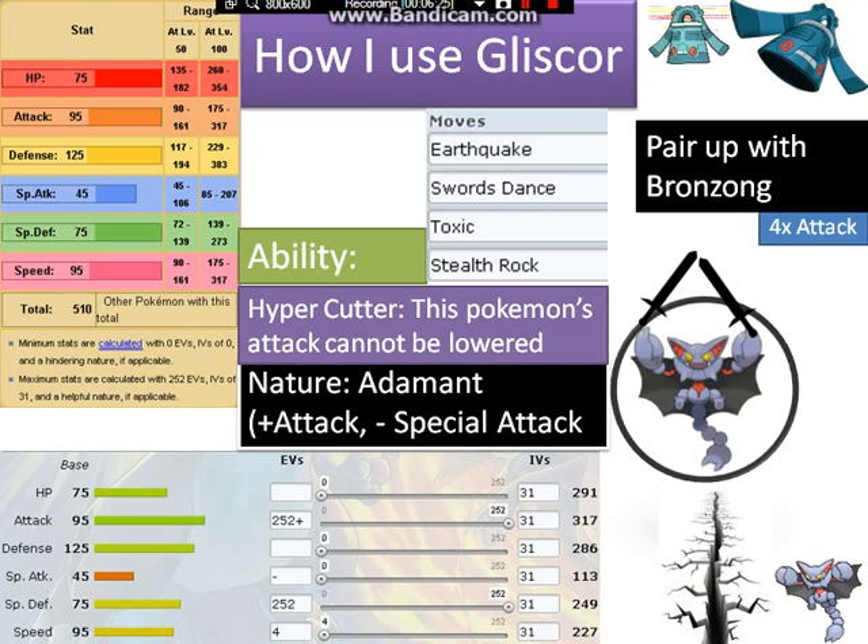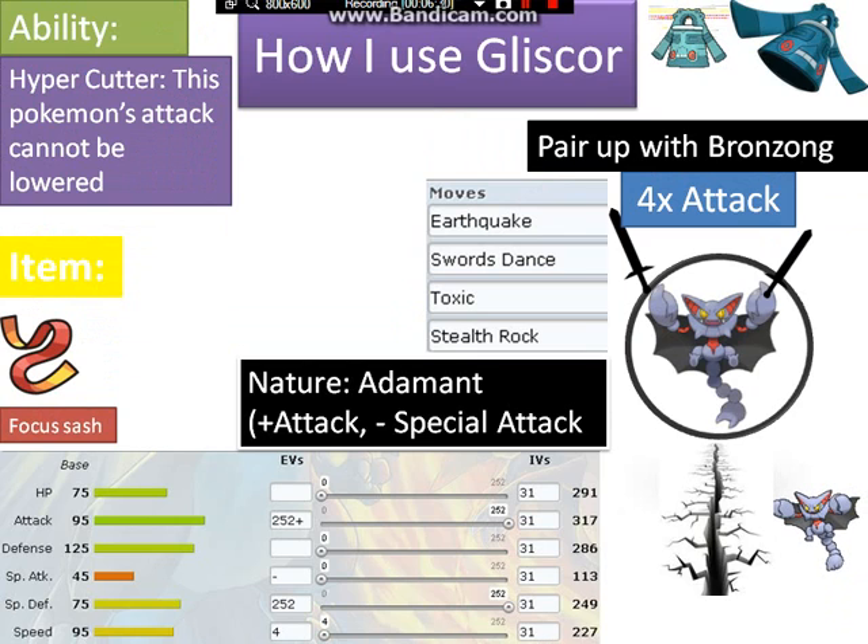For the item, I run Focus Sash. You might say his Defense, Special Defense, and HP are already solid at 291, 286, and 249 respectively — but the one problem is Ice types. If an Ice type hits you, Focus Sash saves you. Though really, if you see an Ice type on the opposing team, you should just switch out. If you're unsure whether a Pokemon like Hitmonchan carries Ice Punch, you can stay in — if he doesn't have it, set up Swords Dance again; if he does, Focus Sash protects you to dish out damage later.